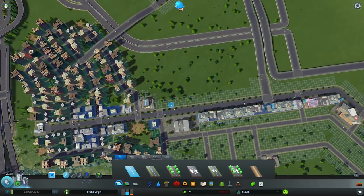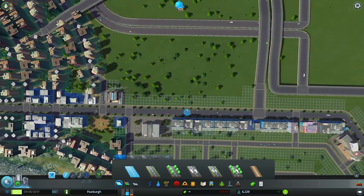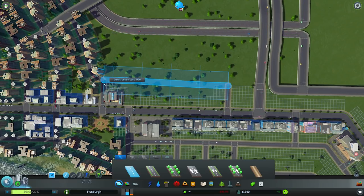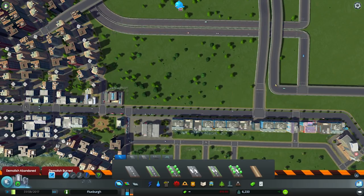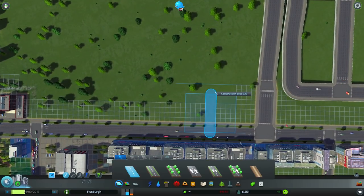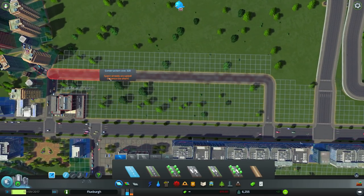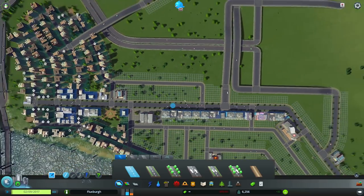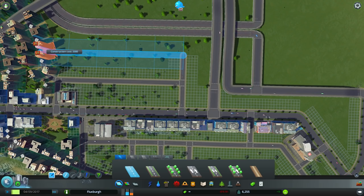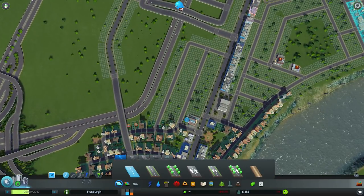Let's get this last little section down here — I had it earlier and deleted it on accident. When you have avenues, you have to take into account the one extra grid space they take up. So instead of going to here, we go one more out like so — there we go. I might actually do that twice. That'll look nice and optimized.